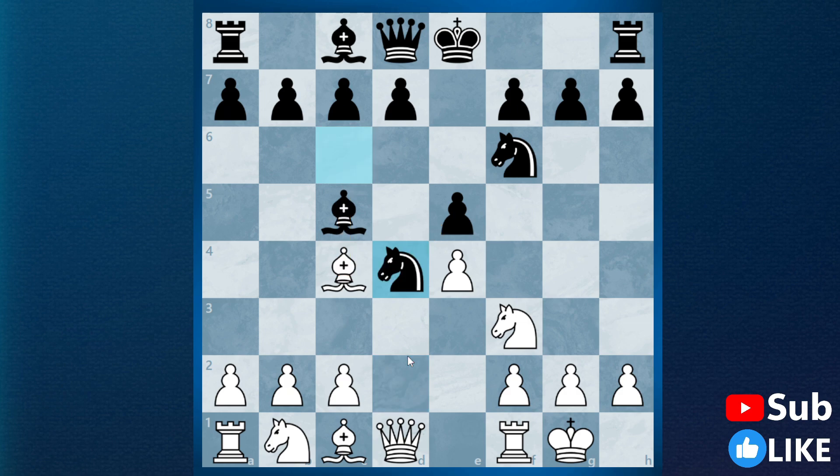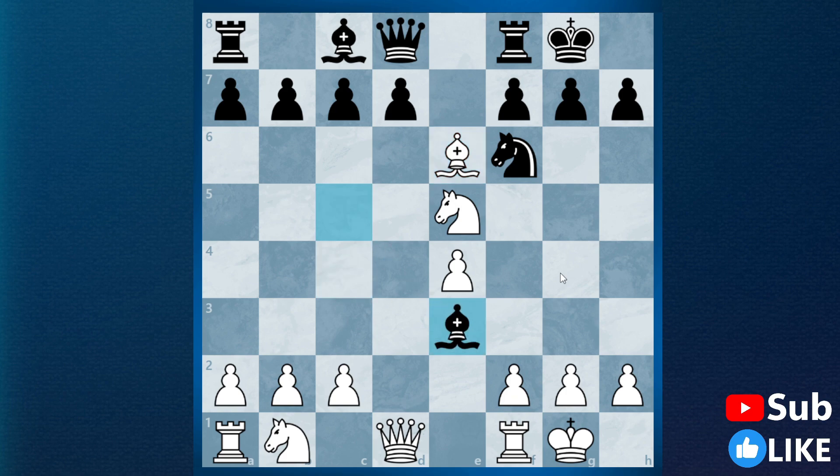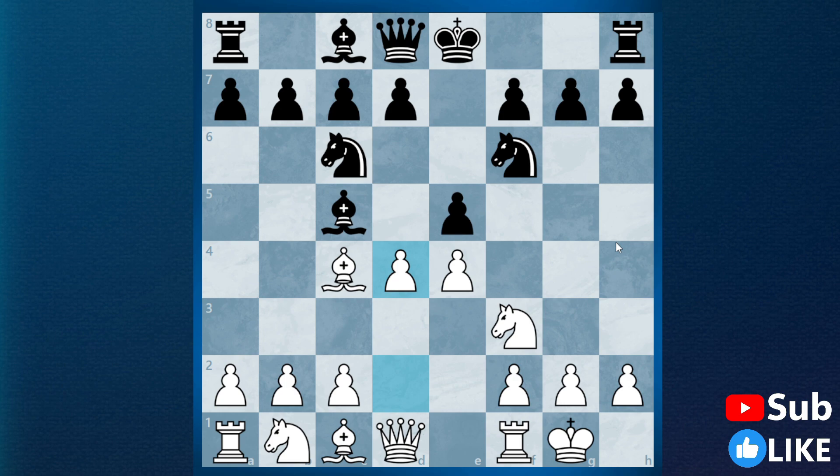So now let us look at knight takes d4. Knight takes d4 is probably the worst option because now white can simply play knight takes e5 and we are already attacking the pawn on f7. Now here black can try knight e6, but many black players make the mistake of castling, because now white can play bishop to e3 attacking the knight, which has to go to e6 to protect the bishop on c5. But after bishop takes e6, bishop takes e3, bishop takes f7 with a check, rook takes f7, knight takes f7, king takes f7, pawn takes f3 — we are an exchange up and this position should be really solid for white. Hence knight captures d4 is not the option black wants to play.